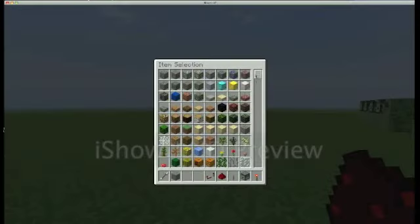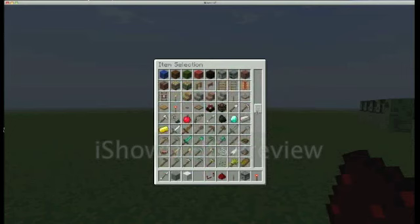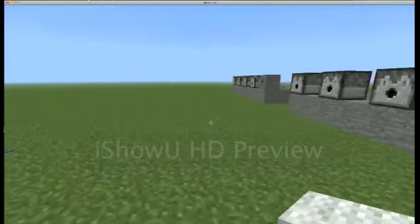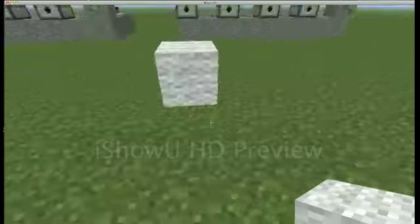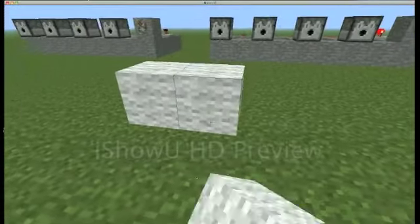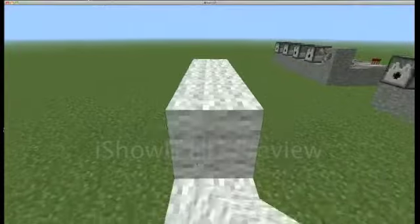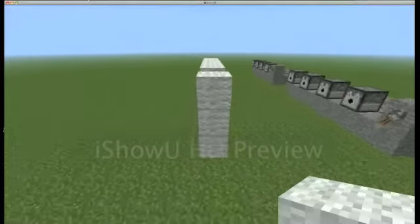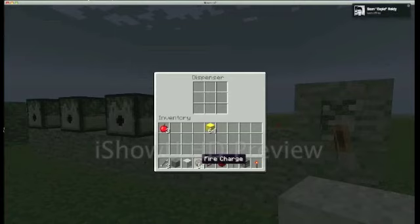Now I'm going to test to see how far it goes. To do that we're going to need some wool and some fire charge — we'll need a lot of this. So now what we're going to do is put the wool here. The arrows flew pretty well, which means they can go a long way, but you have to get the setup correct. Now we're going to build a nice firewall — wool burns, I think — so let's put some fire charge in here.